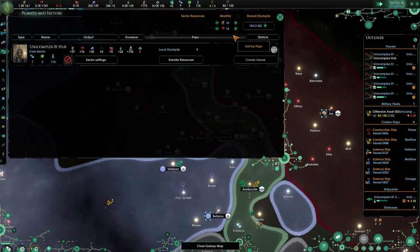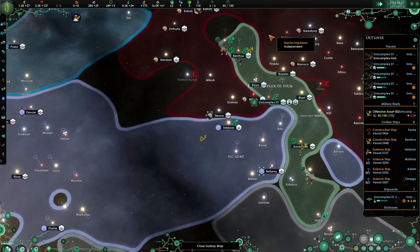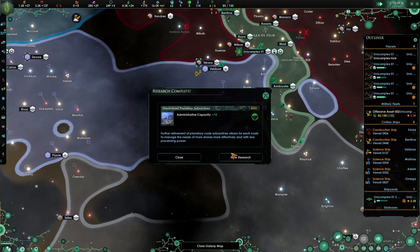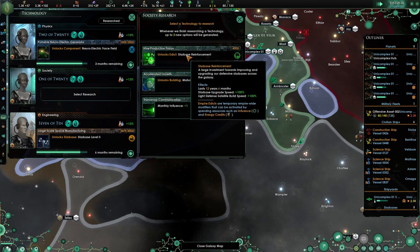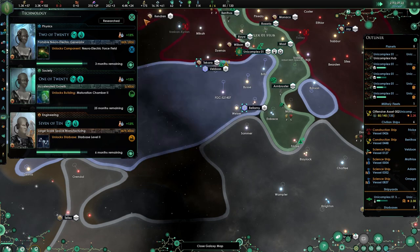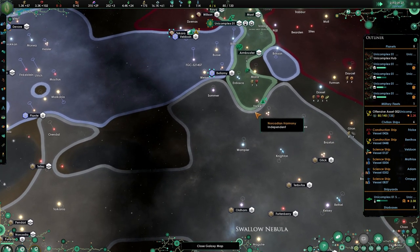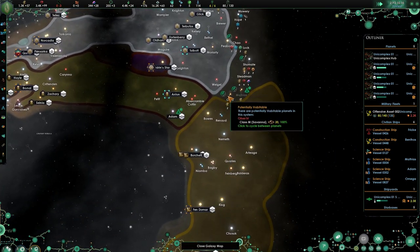And especially now we are building up slowly — a bit of stockpile. I'm thinking about just making this... let's do 50 and 10. Administrative cap has been done. Monthly influence — world plus one. Starbase reinforcements — it's an edict. Maturing Chamber 2 — let's go for Maturing Chamber 2, I don't see a reason not to. There we go.